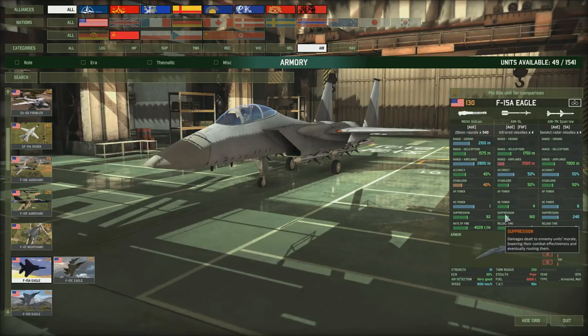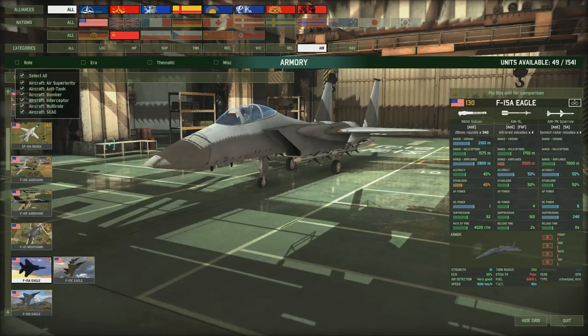Let's look at the different types of aircraft. As far as roles are concerned, there are six of them: air superiority fighters, which generally carry anti-air missiles and guns; anti-tank aircraft; bombers; interceptors, which are like air superiority fighters but with very long range and no good at dogfighting; multi-role, which can do bombing runs and some air-to-air combat; and SEAD aircraft - anti-air defence with anti-air defence missiles. In this video we'll look at air superiority fighters and SEAD aircraft.